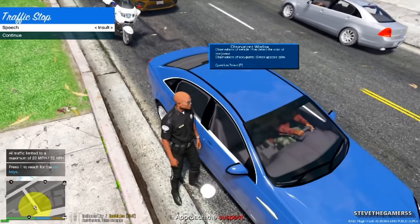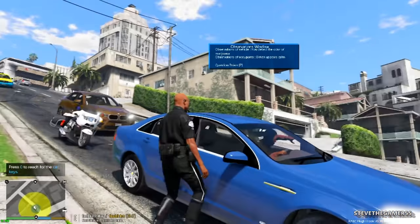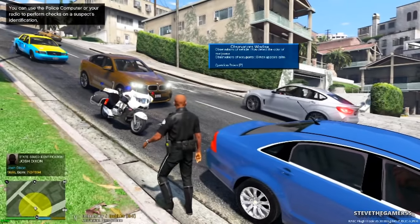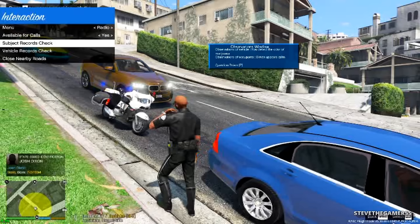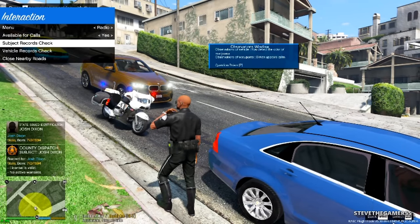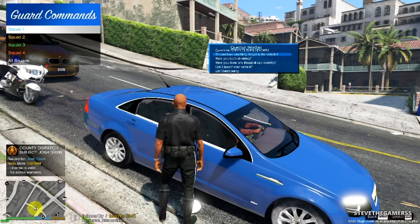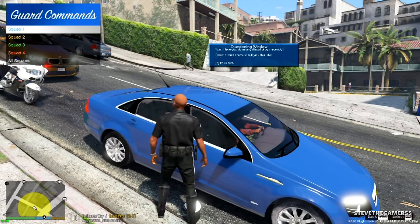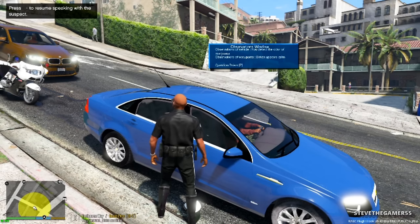We did smell marijuana, but I'm gonna get his ID just to make sure he doesn't have any warrants or expired license. Since I'm on a bike I don't need to get back to a computer to check his name. We don't really have a computer on the bike. He did check out, but we're definitely going to ask him some questions. This guy doesn't want to cooperate.